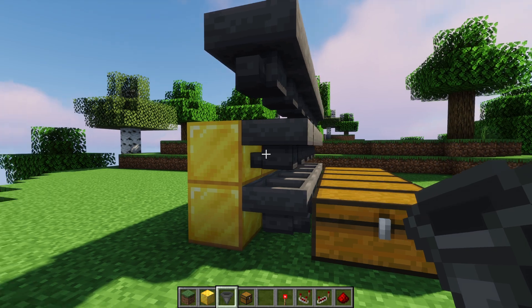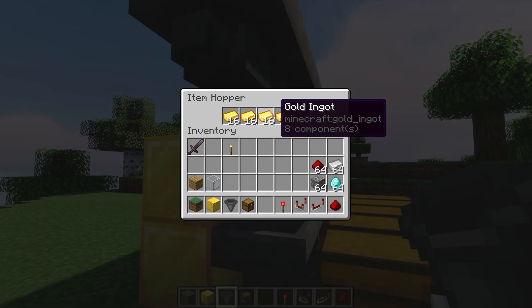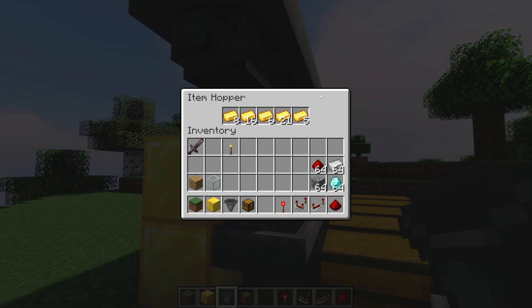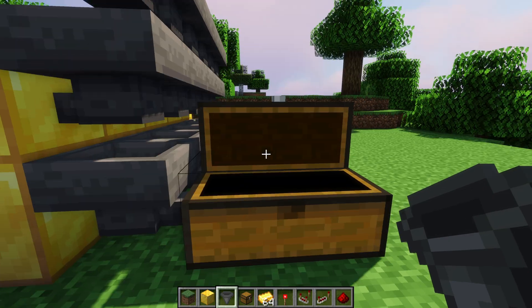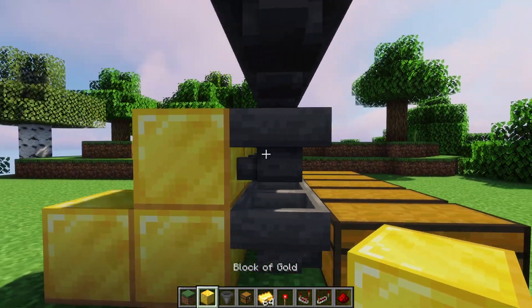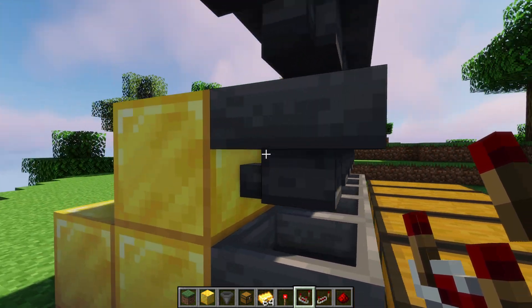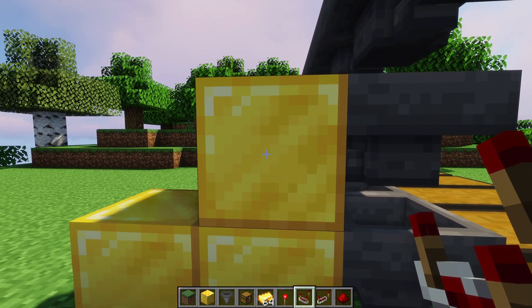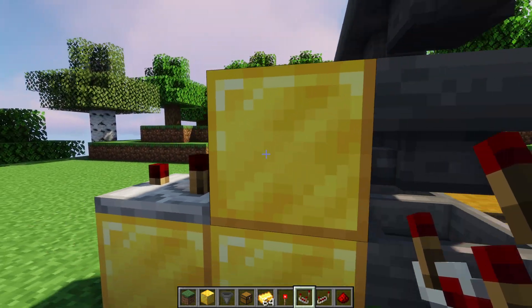Now for the redstone. What we want to do is fill up all the slots in the filter hopper with items so that only the item we've filled it with can be accepted. Without redstone, it'll just suck all items down into the chest, so the redstone circuit is there to hold the filter items in the hopper indefinitely. To do that, first place an opaque block in the wall behind the middle hopper. Make sure it's opaque — if it's glass it won't work. Use stone or wood or something solid.